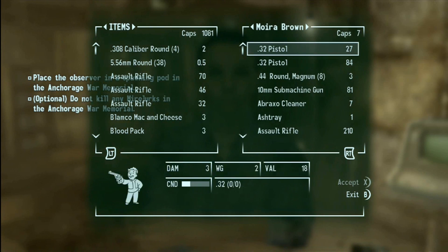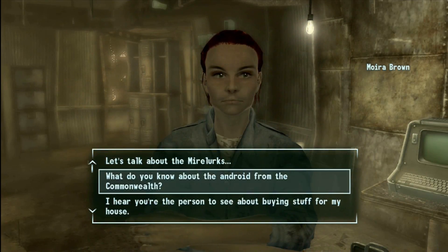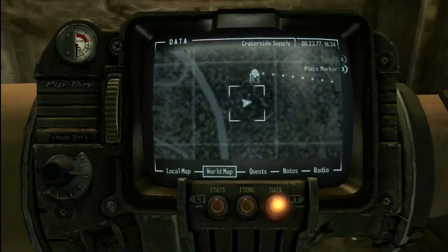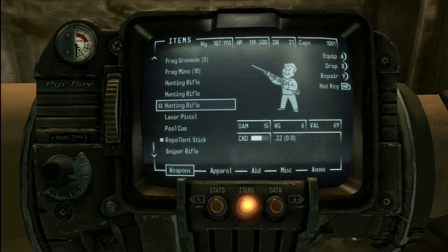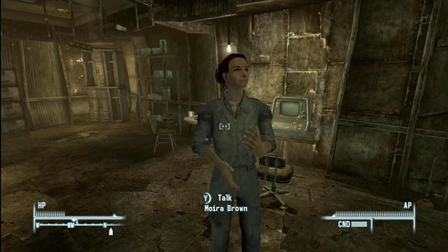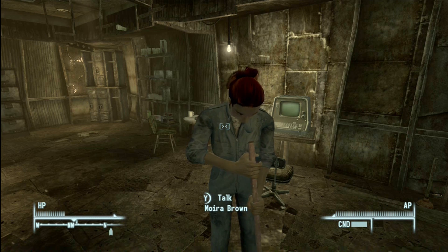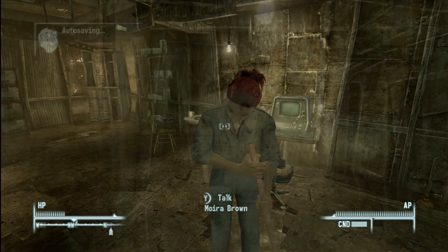I recommend the nest at the Anchorage War Memorial. Just go inside and find one of their spawning pods — probably down near the water. Put this observer inside and get out quietly. Be sure not to kill any Mirelurks inside their nest; if you do, it could ruin the validity of the study. Let's see what she has for sale — if she has a stealth boy we'd be set. She doesn't. What gave me that over-encumbered me? A lot of her chems. I could do to sell a few things and then go buy some stims from the clinic.